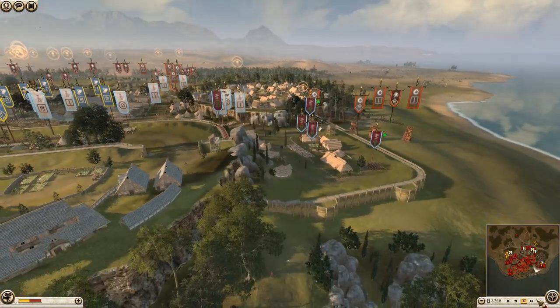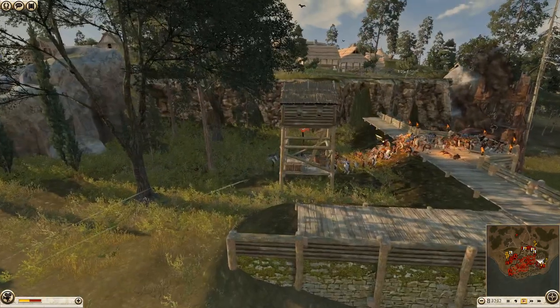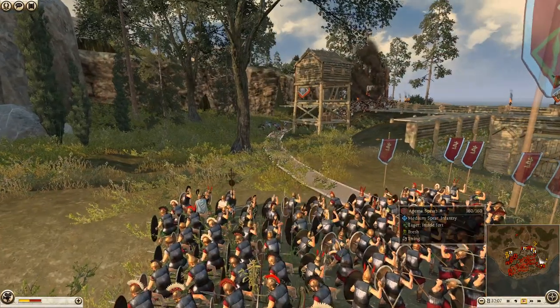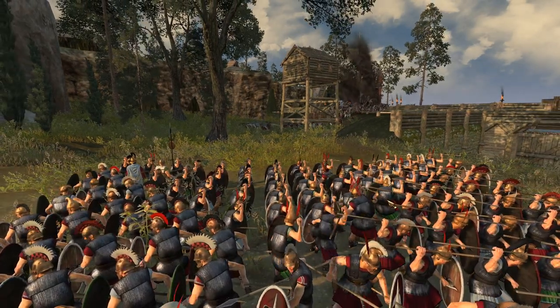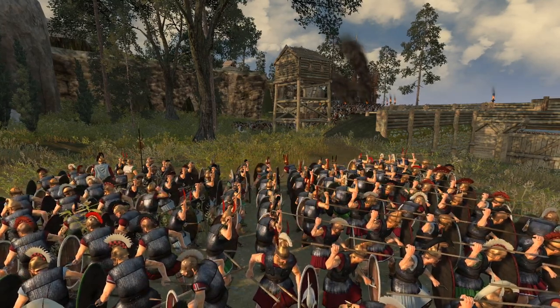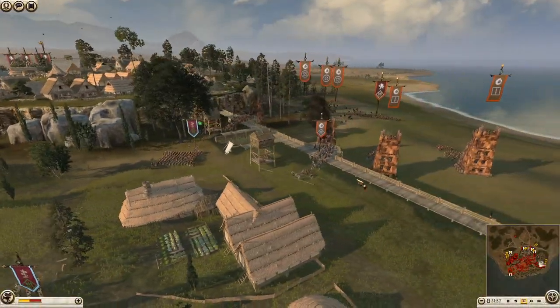The first attacks are now taking place. We have Spear Warriors getting focused down by the Aegema Spears here. This unit, just like Royal Peltas for most Hellenic factions, has a lot of Javelins - more than the usual amount. So they can just throw lots and lots of Javelins in their square formation, hopefully doing a lot of damage on all the surrounding units.